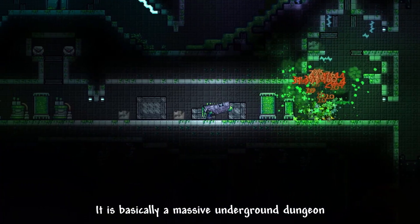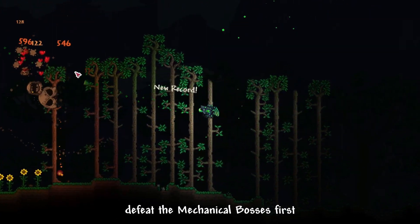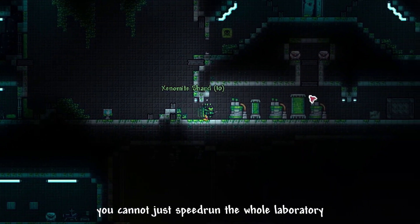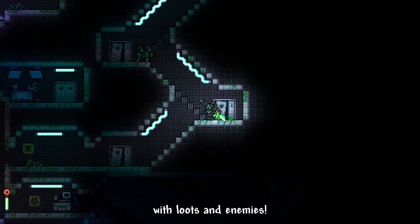It is basically a massive underground dungeon filled with unique mechanics and enemies. Don't try to access the lab before hard mode though. Defeat the mechanical bosses first to deactivate the drone defense system. You cannot just speedrun the whole laboratory, as it is divided into sections. There are a lot of sections to explore with loot and enemies.